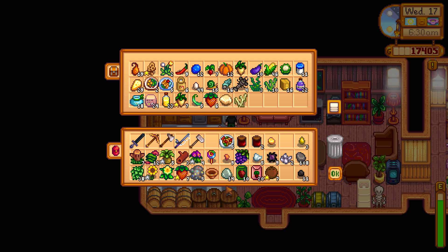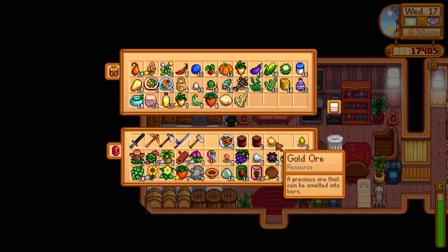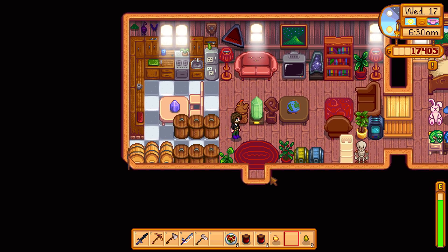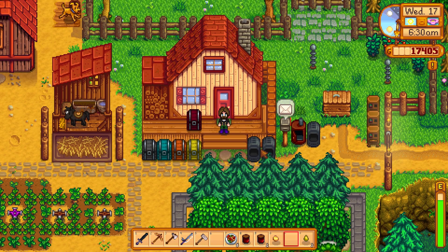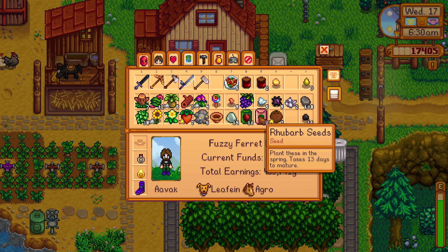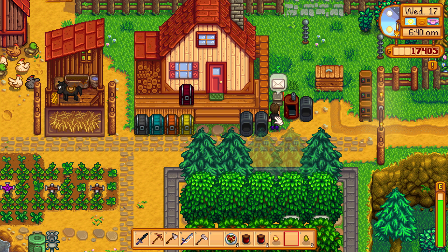Let's drop off some of these items. Is there anything else I actually wanted to drop off in there? I don't think there was. We've got some beet seeds, we've got some rhubarb seeds. Okay, well we're going to be planting those today. Beet seeds take six days in the fall. Rhubarb takes 13 days in the spring. That is a little bit... we're not going to be able to plant that outside, basically.